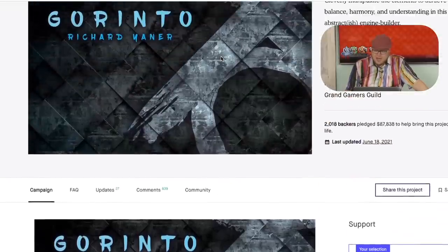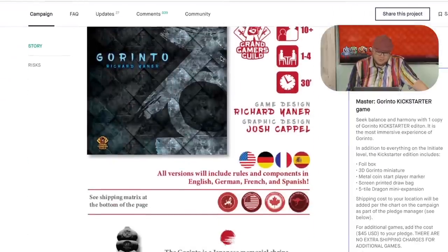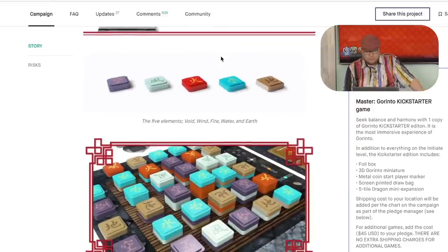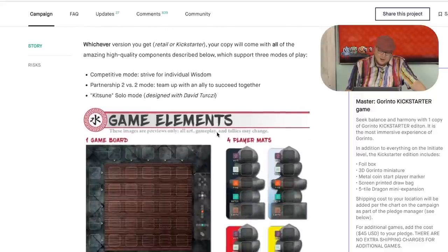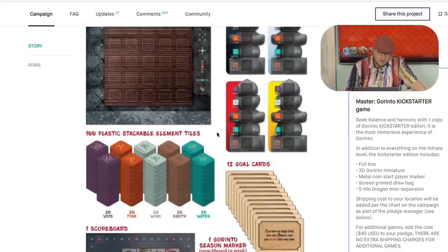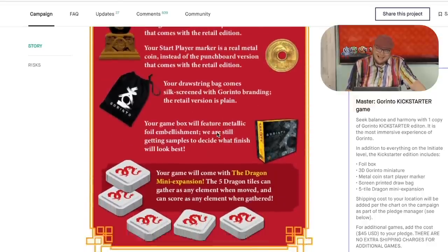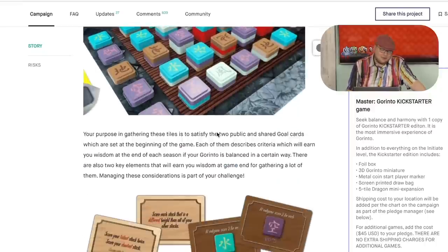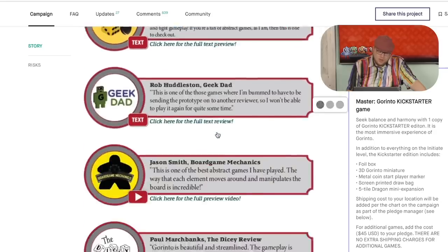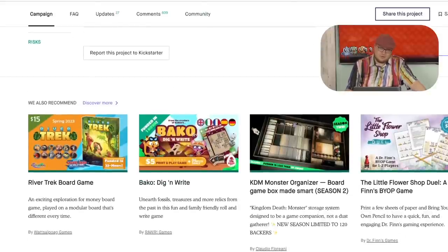Here's a Kickstarter I was not as big into. This one made $87,000 — Garinto, from Grand Gamers Guild, who makes really good stuff. The components are pretty good; you can see these little tokens here, though they don't look as neat as some spinning ones. The idea is you're moving these around trying to accomplish different goals and collecting pieces, but unfortunately the game gets less interesting as it moves along. I didn't find this one to be very fun at all. Pretty much nobody played it when we put it in the Dice Tower Library. This company has a lot of goodwill and good buzz, but this is one I don't think people will be talking about in a few years.